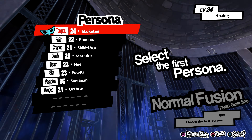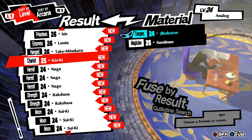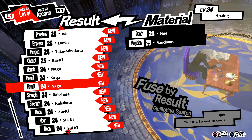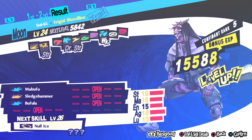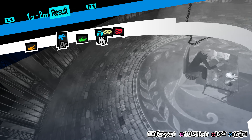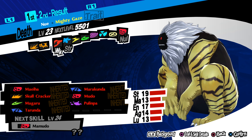I need one more slot, so let's see if we can do one more fusion. We are level 24 now, so we can do some of these new ones. Let's see — Naga. We're missing Bufu and Augie. Rakshasa's pretty good — strong against physical, nulls the gun, and strong against fire. He does have two weaknesses though. Suiki — there's a Bufu. Let's see what it would take to make this guy. I do not want to use Shiki-Ouji if I can manage it. Matador and Orthrus. Nue and Orthrus. We'd be losing our Augie again.